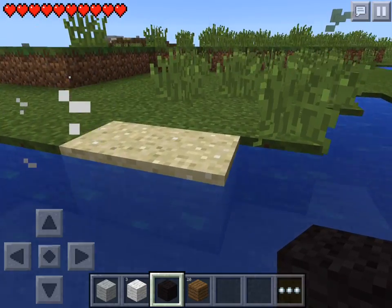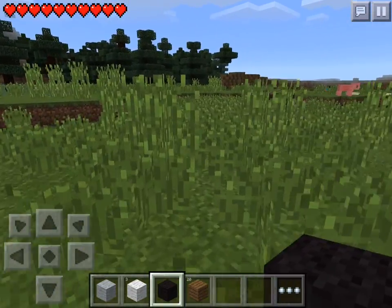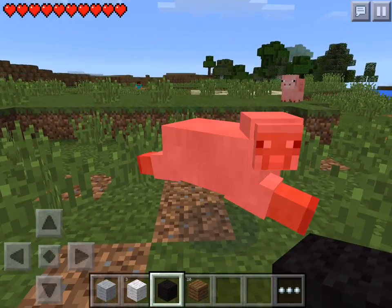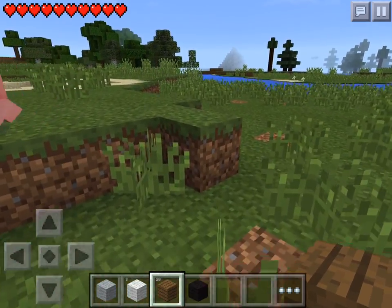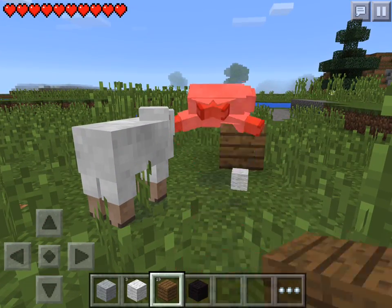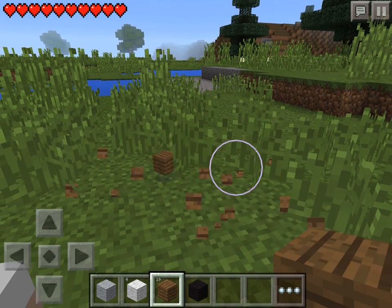Alright, I have black wool, white wool, and gray wool. Hi sheep. Oops — I guess I'm not supposed to do that. Oh, two sheep. Oops. The controls are very difficult in this. I'm not sure what I'm doing but I keep dropping stuff.